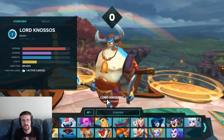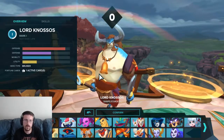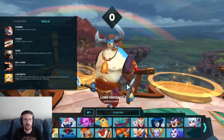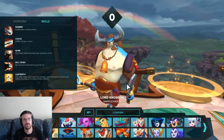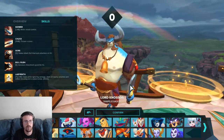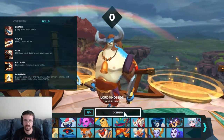Lord Knossos — the in-depth character tutorial for him. He is a bruiser-type hero, and he's a freaking cow. Well, a bull — sorry, there's gender differences there. But anyway, you got Skewer, your melee attack combo. And then you got Chuck, you can right-click to throw a spear. Real basic, real simple. You have Gore, which is the melee attack that interrupts attacks on hit. And Bull Rush, which increases your movement speed for five seconds. Then you have Labyrinth — deals armor-ignoring damage, stuns all nearby enemies, and inflicts bleed and cracked armor. The man hits hard, does CC and stuff.